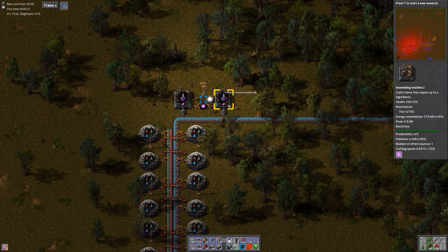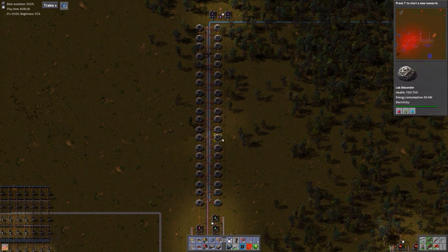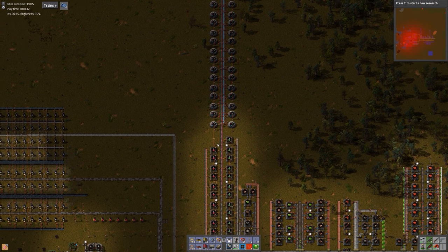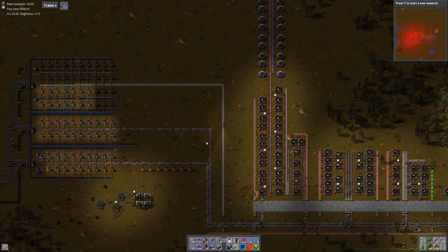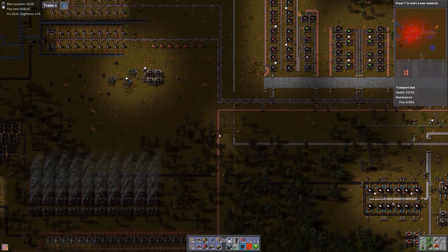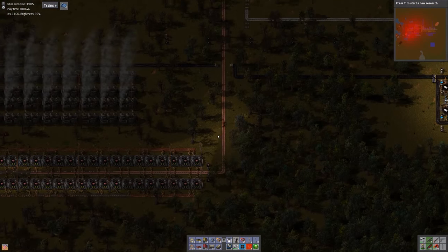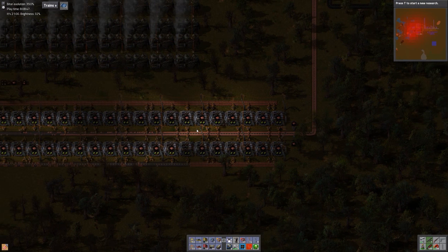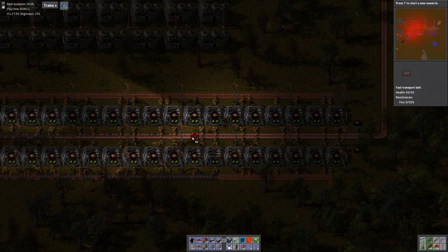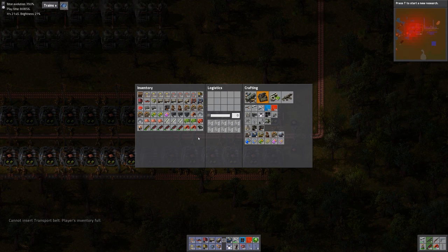Okay, we got two done, we won't wait around for the rest. Let's go put down some red belt — we'll upgrade that copper line to full red belt. One red belt should be able to handle the output of one line. Now we are going to upgrade these to blue belts eventually, but for now red belts will get us what we need.